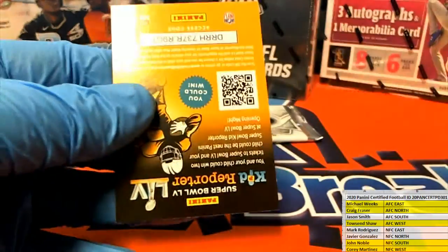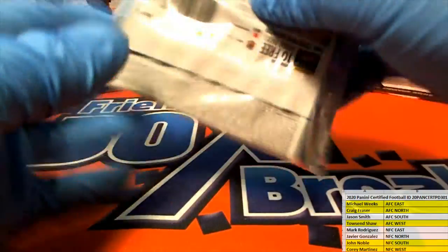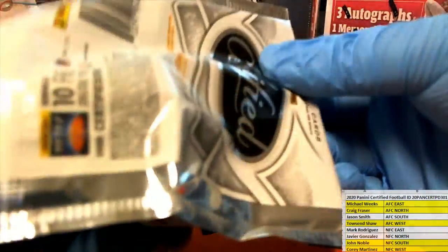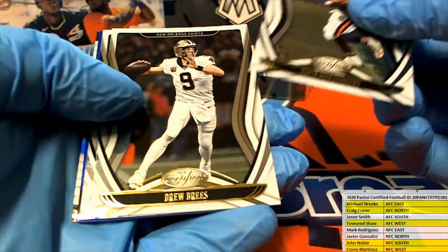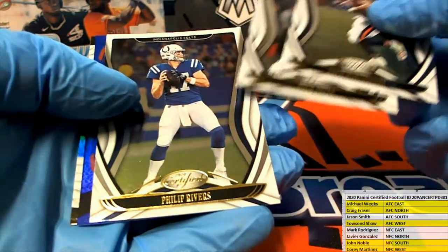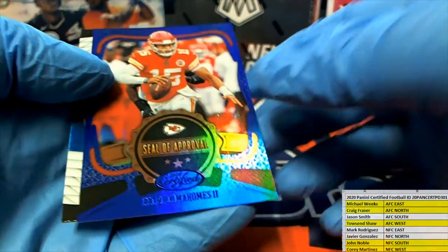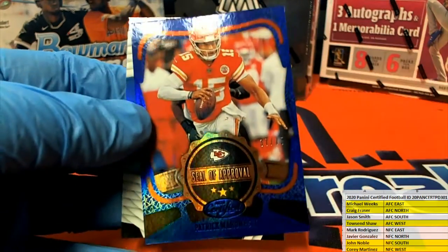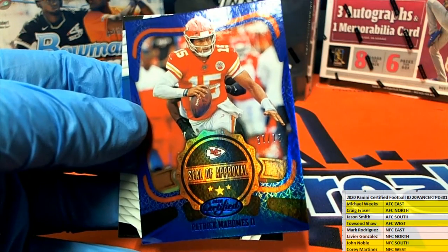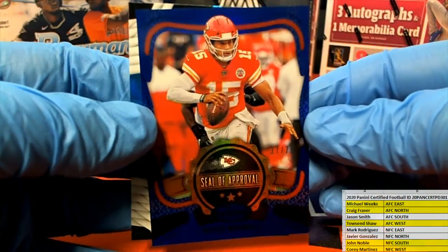Nick Chubb Seal of Approval. Alright guys, last one in Certified — it's a very thin pack, might be something explosive in here. Let's see: Montgomery, Rivers. Oh, here we go — we got Mahomes! 37 of 75, blue Seal of Approval for the Chiefs, AFC West. And that is Townsend S. Very nice.